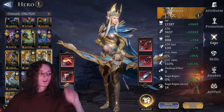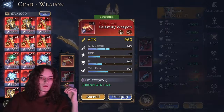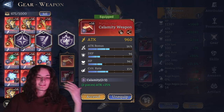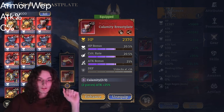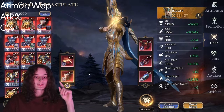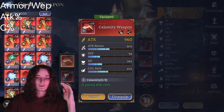Build time — mid-game build, going left to right. On the left side, we have the Calamity set, with choices between Calamity, Whirlwind, and Annihilating Might — the three usual sets. Stat-wise, aim for attack bonus and crit rate on both pieces. Even in mid-game, aim for a left side set since you only need two pieces to complete it and the main set is fixed.